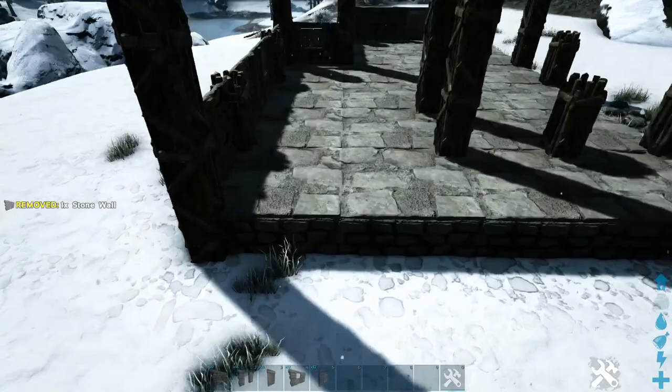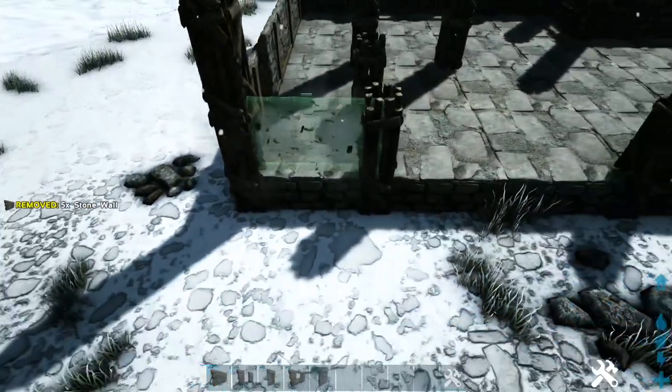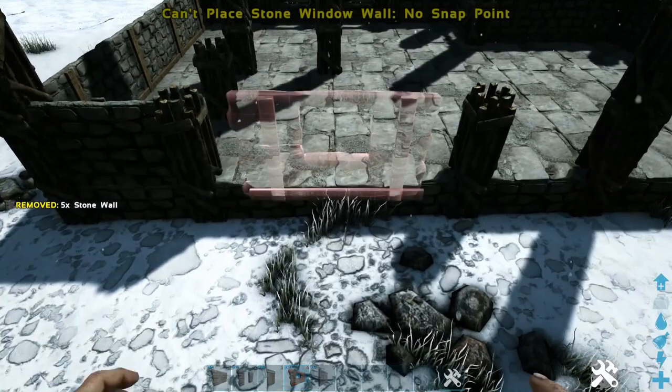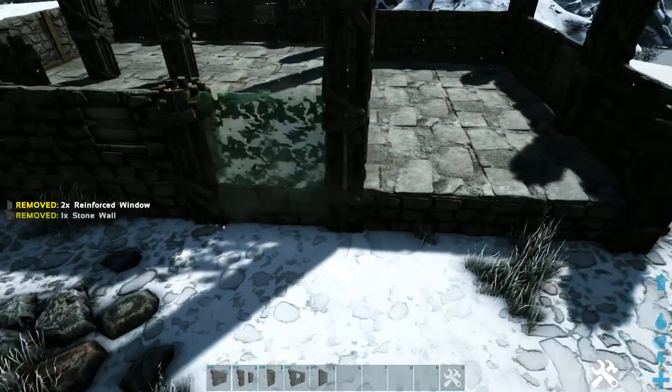We'll take stone walls all the way across the back. Then on this side, we'll start off with a stone wall, two more stone window frames and reinforced windows, and then we'll just finish off the build with stone walls.